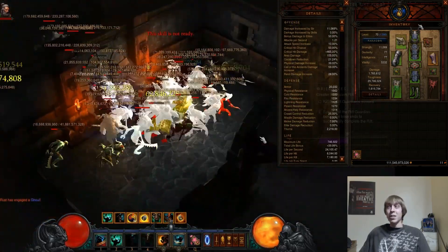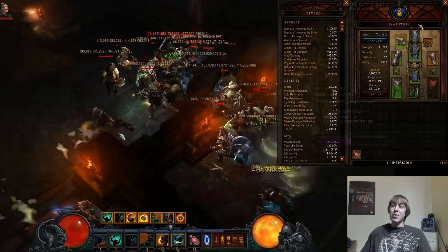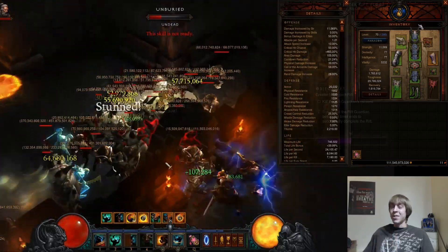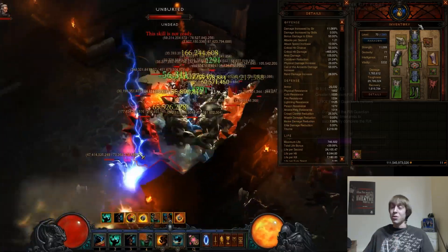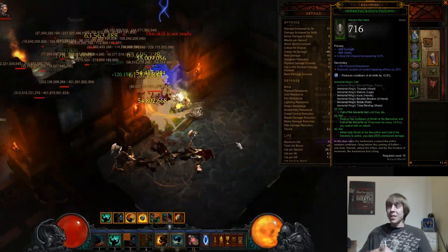...you should probably have a pretty good amount of gear. With 800 paragons, you should be able to clear around Greater Rift level 70. If you want to start going higher than that, you may start needing better gear and fine-tuning things — you may need more strength to boost your damage and survivability even further.